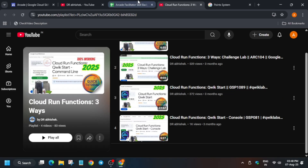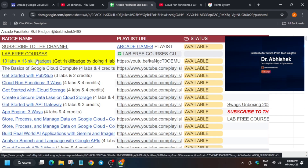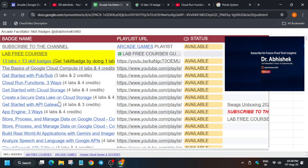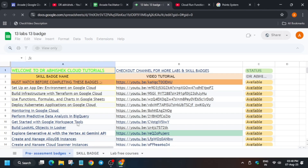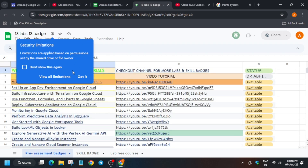This is the main thing to understand. Now regarding the pre-assessment skill badges — here is the pre-assessment skill badge sheet. I have shared all the resources in the description, you can check it out. All the skill badges are available here, and next to each one is the solution video showing how to complete it.